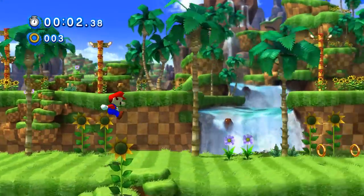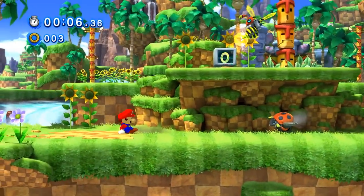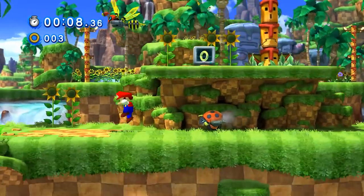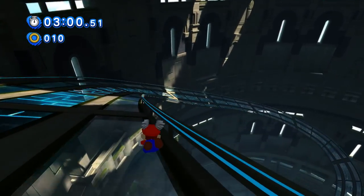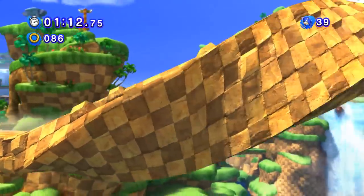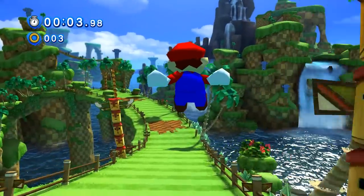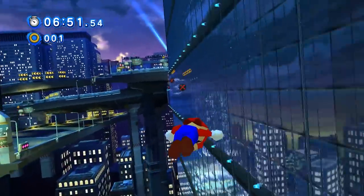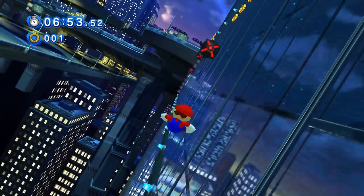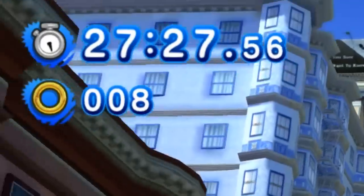Our journey begins in Green Hill Act 1, and right off the bat you'll notice things that would never cross your mind when playing normally — such as how long some of these stages actually are. With Sonic's natural speed they appear short, but with Mario's stature, expect to waste a lot of time long jumping over obstacles that truly test the jump man's abilities, to the point that some stages can take over 20 minutes to complete.